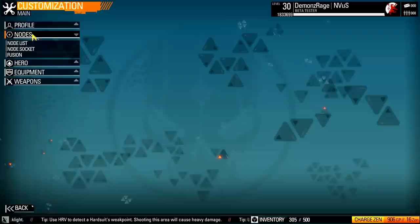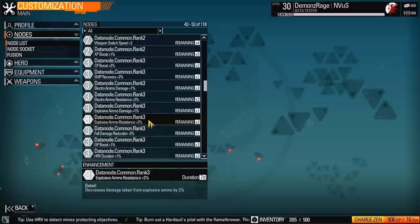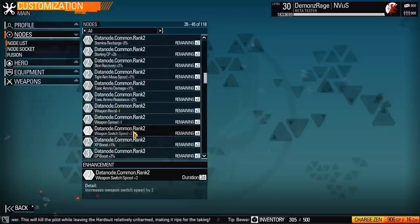First let's get to our customization here. In our customization we have our nodes. Nodes are provided to you for various things. Anytime you purchase items with GP or with Zen, you get different nodes. You can get level 1 through 5, you can get some rares, some uncommons which provide a bigger boost.